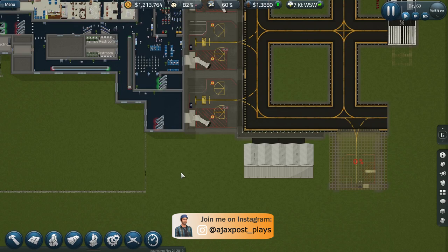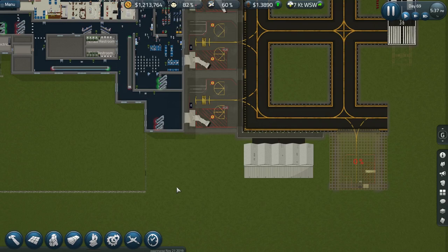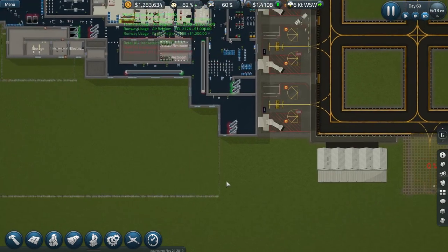That's probably reasonably realistic, but whether it will change as the game develops, who knows. The developers are very responsive to player feedback, so if lots of people want larger remote gates and they believe it makes sense in terms of the logic of the game and genuine real airports, they may well add it. My workers are going to start building that in a moment.